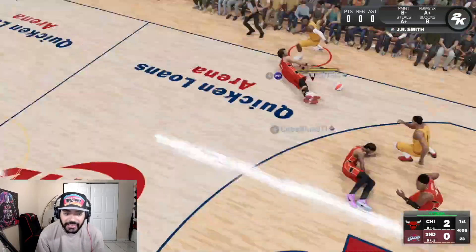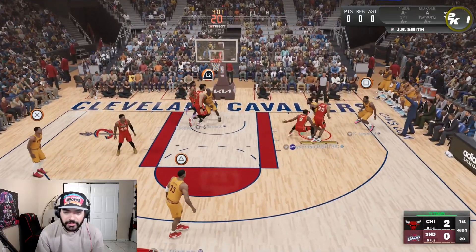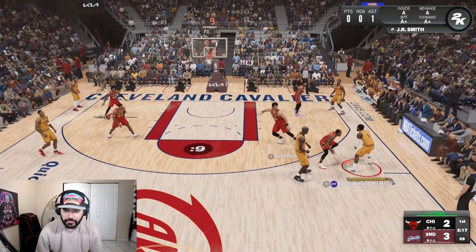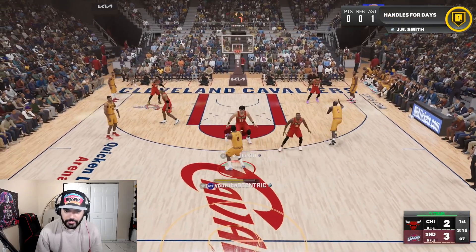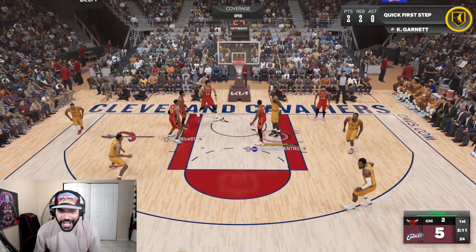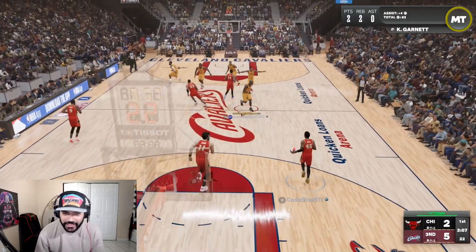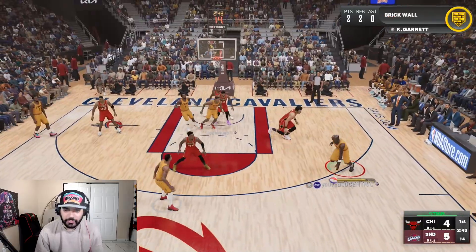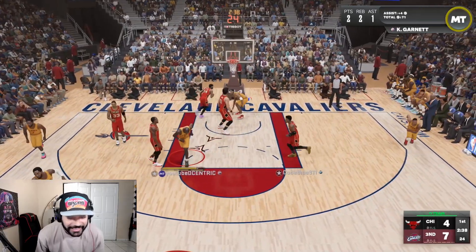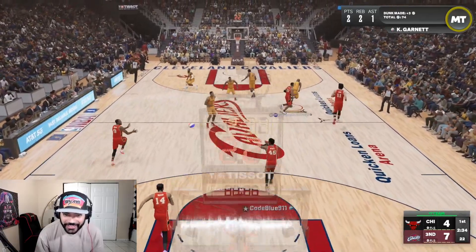Guys, the connection is unplayable. We get the ball back — open at the top, Scotty green. KG! I can already tell I'm going to love this card, getting stops on Sabonis. KG is the real deal boys, I'm telling you right now, this card is it.